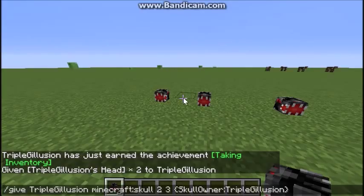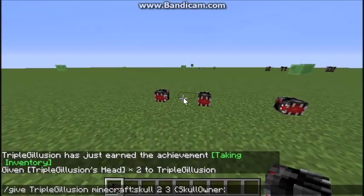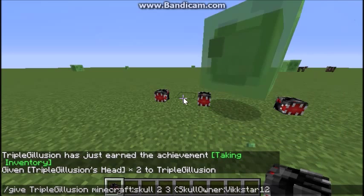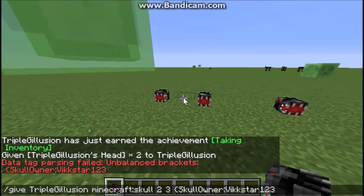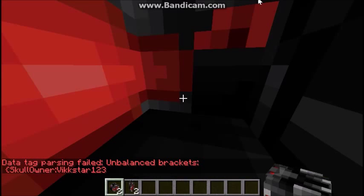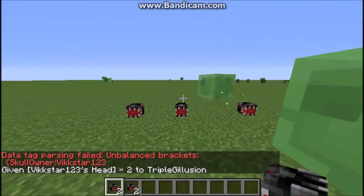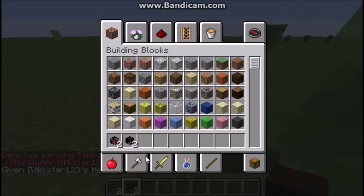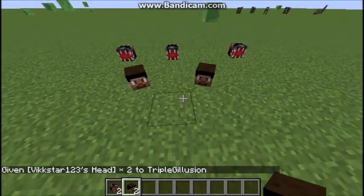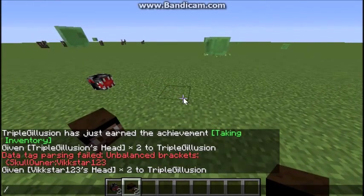If you want your friend's skull, for example Vickstar123 — put the bracket, and then you will have Vickstar's head.